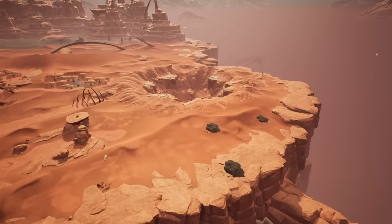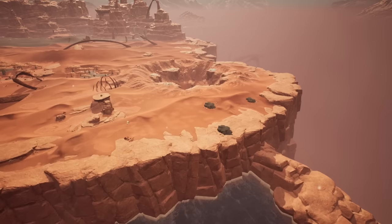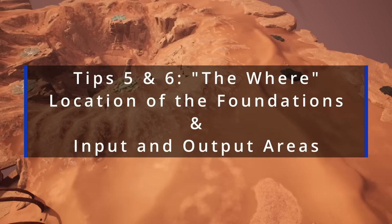Before we choose this particular space, also think about how easy it's going to be to get resources from other factories if this is a more advanced build. Here it's pretty good because it's open, so there's plenty of space for a train network or a bus. Now that we've chosen this location, the next thing is to work out where our factory is going to be, where we want the inputs, the outputs, and then build the footprint with that in mind.